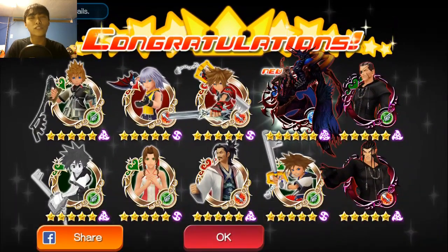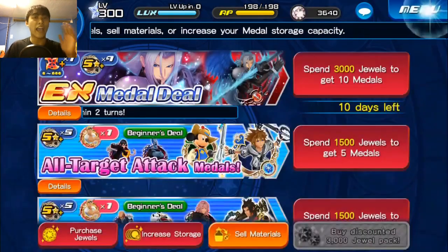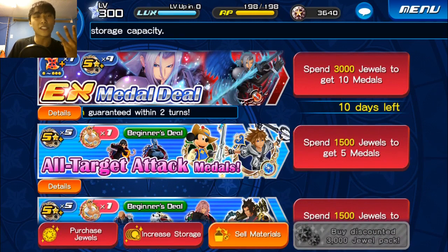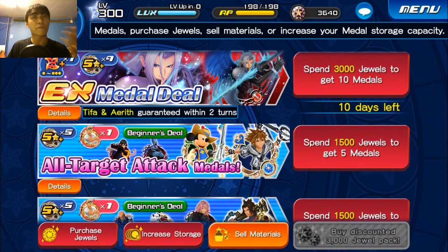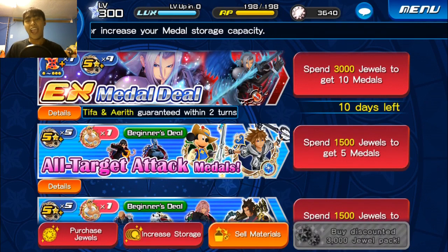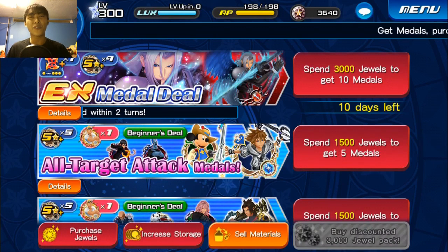I'm already that close to the Tifa and Aerith. I'm going to stop here — I have to check out the avatar boards first. That is my first three pulls into this Sephiroth EX metal. Unfortunately I didn't get it, but hopefully we can do some more pulls later. We have 10 days to do it, and hopefully we can get that awesome metal. Until the next video, everyone — take it easy.